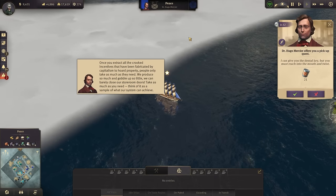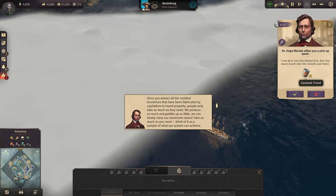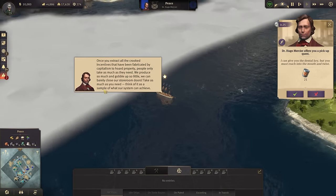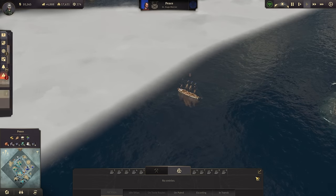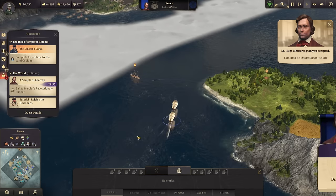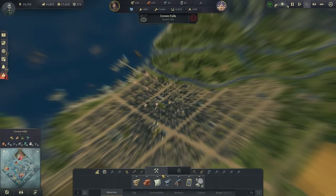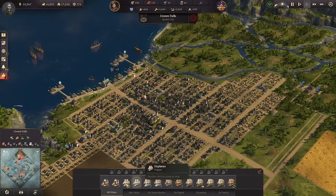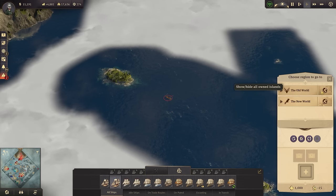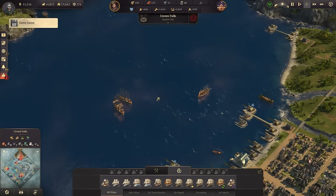There's a pickup quest for Hugo Mercier - he is in the old world though, so there are lots of Miss Hunt's ships present. I'd need to be careful - pick up 21 canned food, sail to his clipper. It's in his area, we could risk it and get a reputation boost with Hugo. I'd only lose a schooner though, so I'm not going to risk anything else. We are going just over here with a schooner now to the old world.